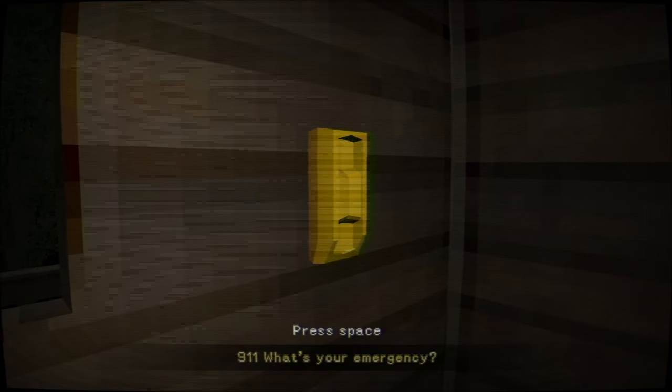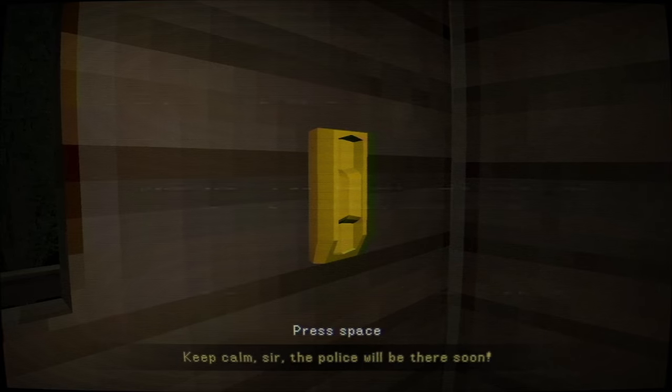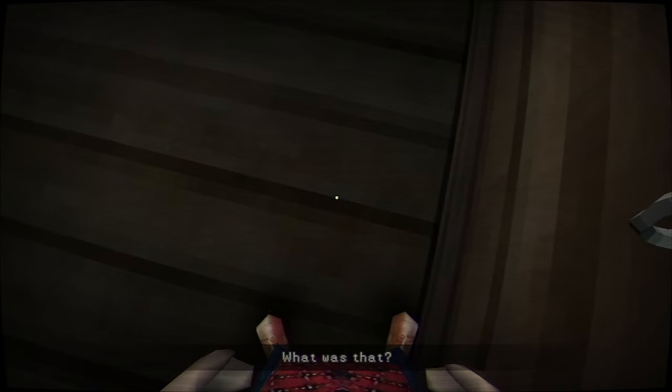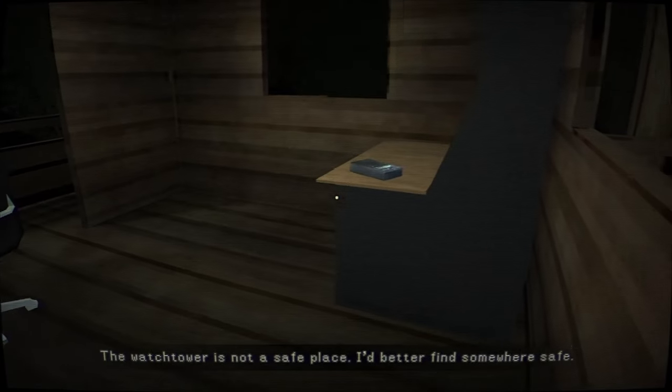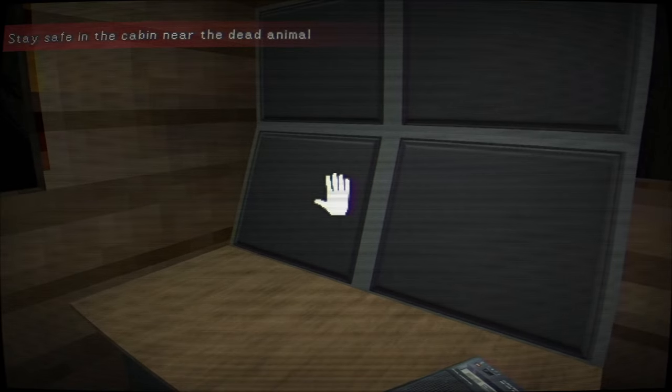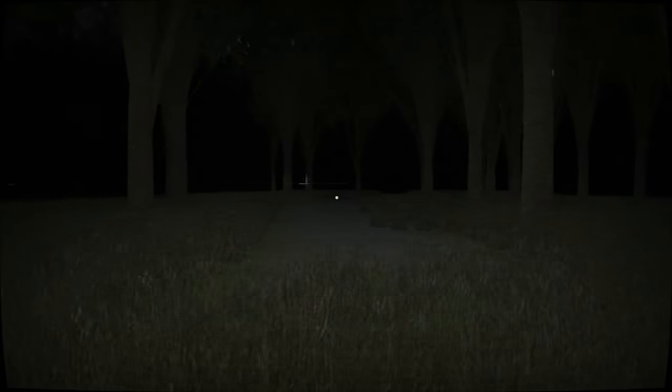Power's back on — I'm supposed to call someone, right? '911, what's your emergency?' 'Please send police to Mountwood — there's something strange going on here, it's killing everyone.' 'Keep calm sir, the police will be there soon.' The watchtower's not a safe place — I better find somewhere safe. Stay safe in the cabin near the dead animal. But I just saw it down there — he was literally just right there. Okay, at least we get to go back to the cabin because that's where I wanted to go in the first place.